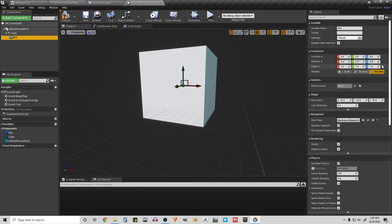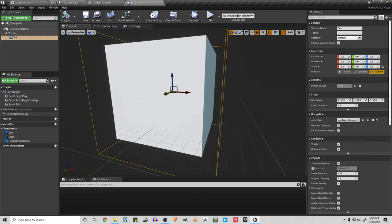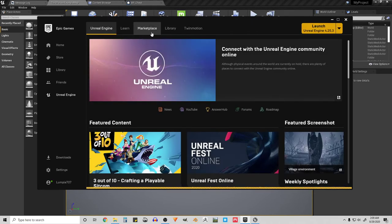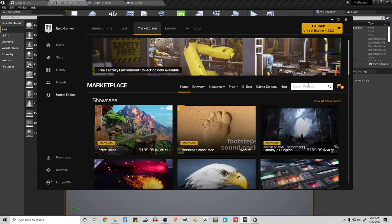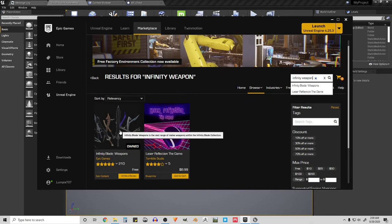I'll make the box collision a little bigger — I'll lock the scale so it all scales the same and just double the size. I'll compile and save. We also need some swords, so I'm going to the Epic Marketplace. There are free swords — specifically Infinity Blade Weapons if you search 'infinity'.